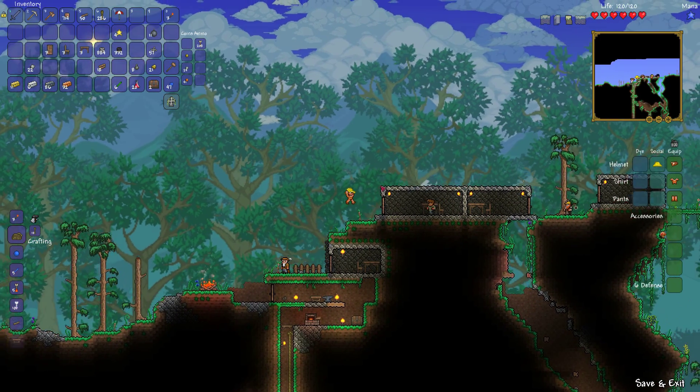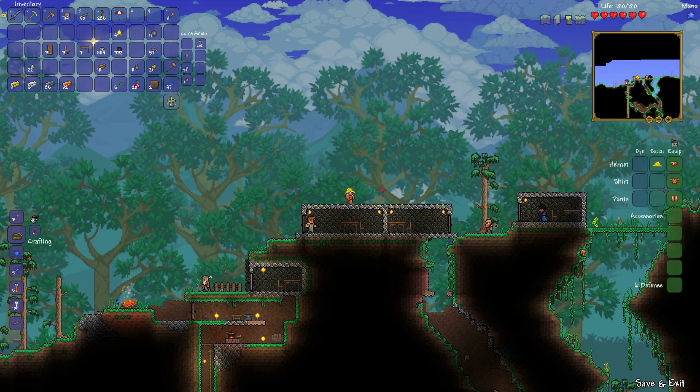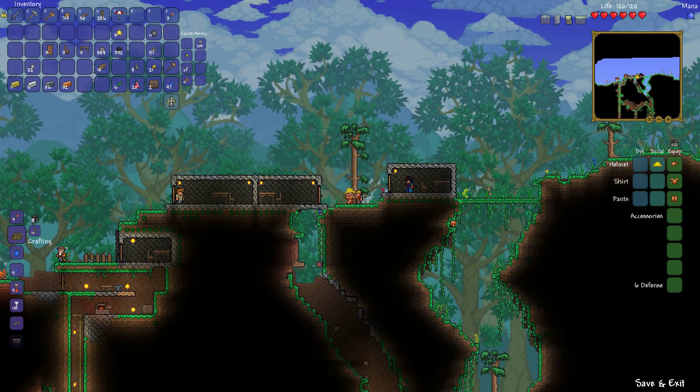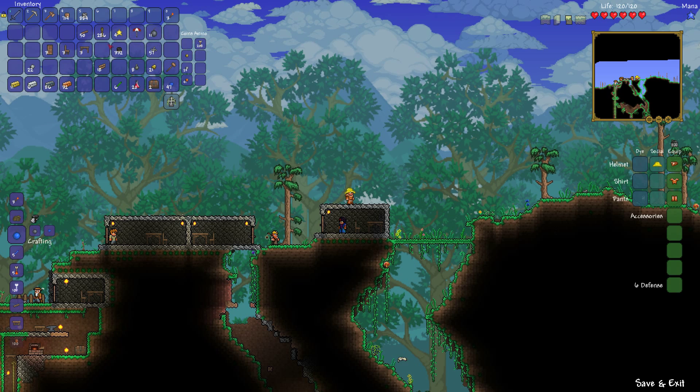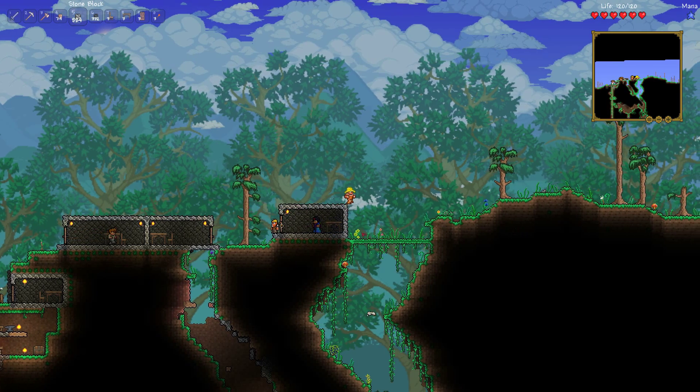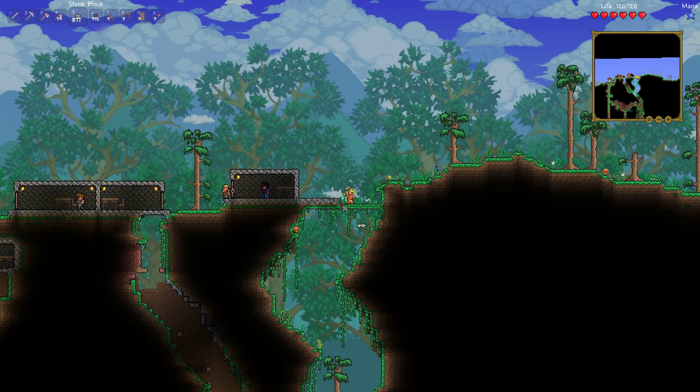Now I want to go into the corruption, but before I do that, I think maybe I should have a gun — a gun would be nice. So let's build up a couple more houses and try to get the other merchants to join us. One of us. One of us. One of us.